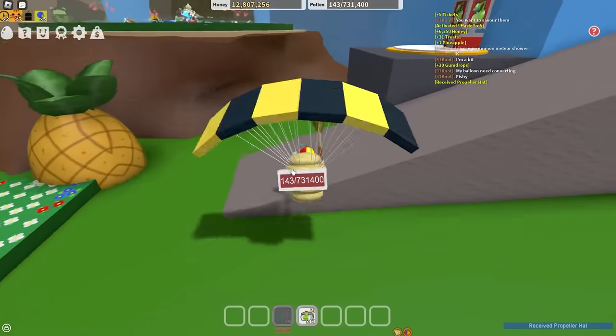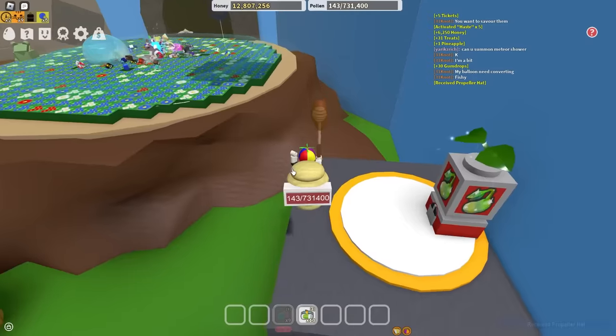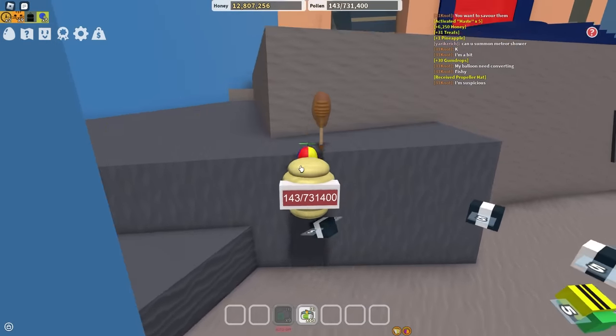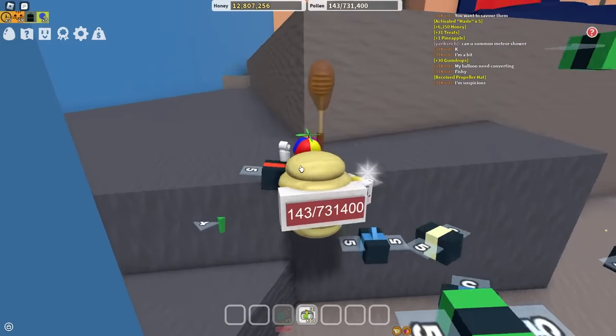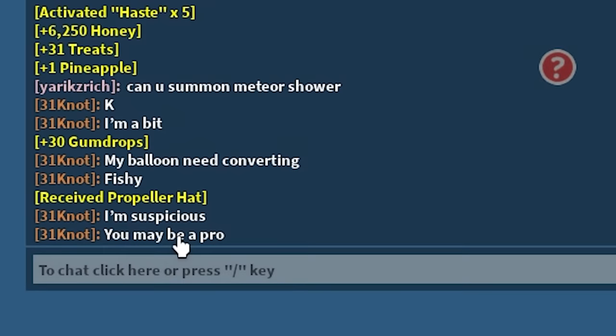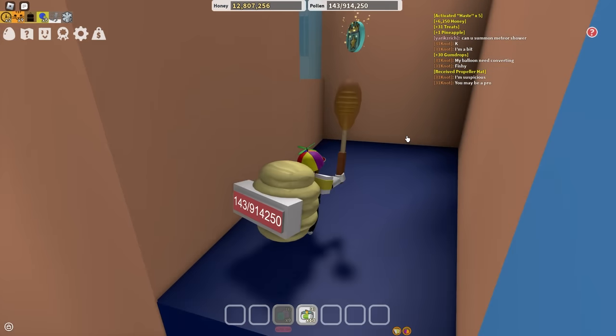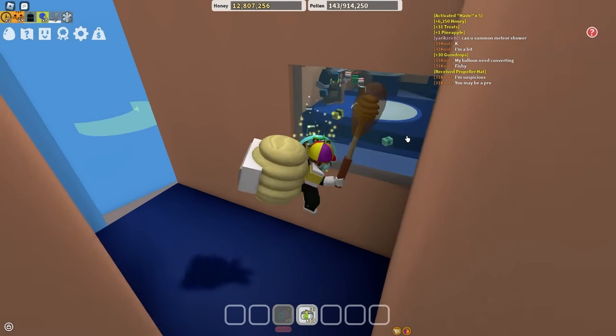Look how high I jumped now. And I think with the help of my propeller hat alongside my parachute, I should be able to get the star jelly. I can make any jump now. Let's go. I'm suspicious — 'you may be a pro.' What tells you that, dude? Is it the three gifted mythics which cost 12,000 Robux? Okay, anyway — star jelly! Now let's reset and lose my 100 pollen. Now let's use star jelly on the almighty honeybee.